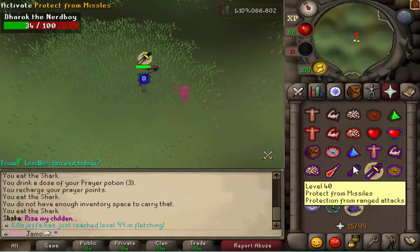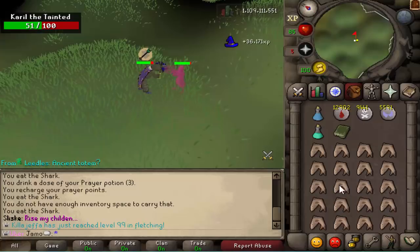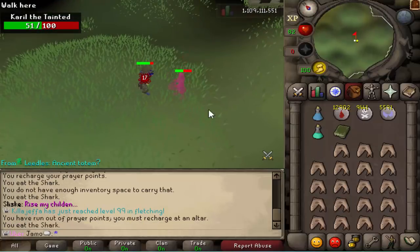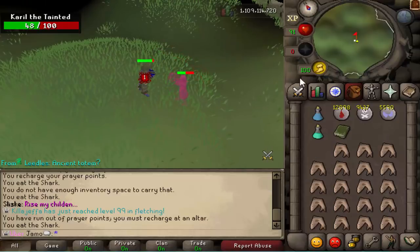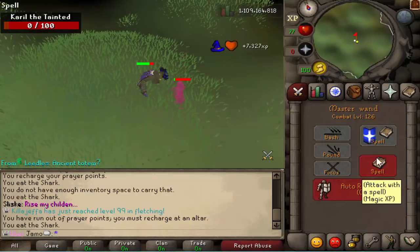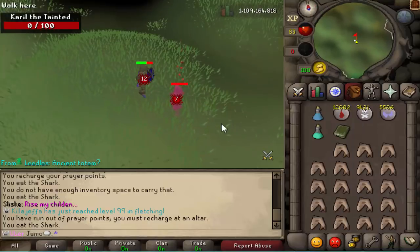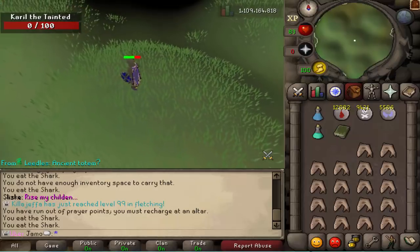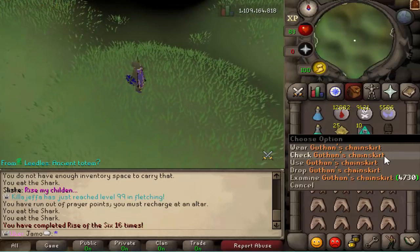So then we just have one left — pretty simple, just finishing off and killing him. You need three inventory spaces to loot. Most of the time you'll just eat sharks anyway so it doesn't really matter. If you have a rapier, a crystal halberd, or a dragon dagger — just a good spec weapon — you can bring it if you want. The only reason I don't is because then you have to redo your spell book, and after a while it just doesn't seem worth it. But here we go, first loot — it was that simple. We just got the chains.